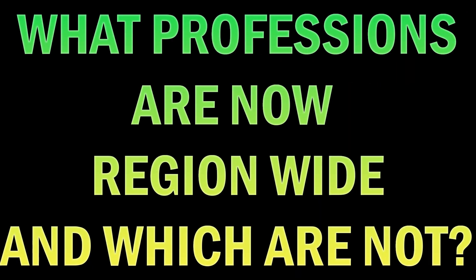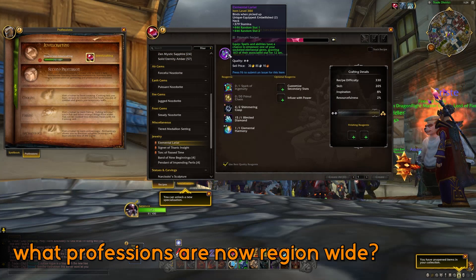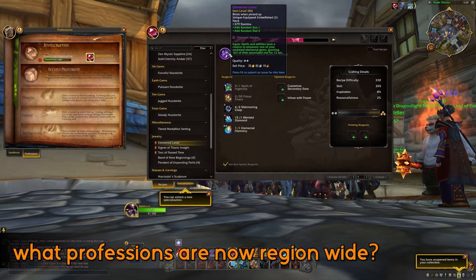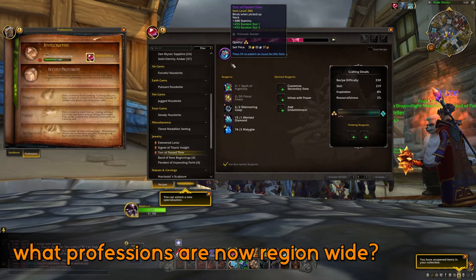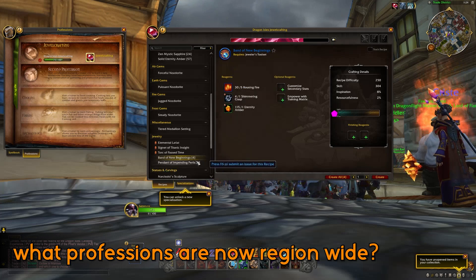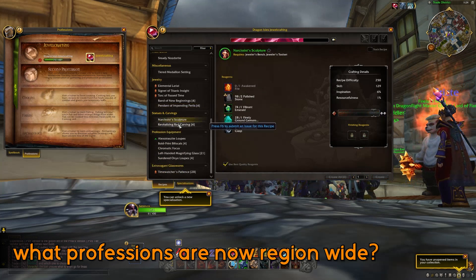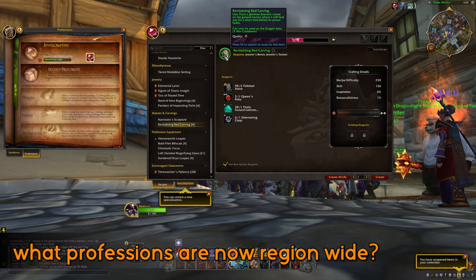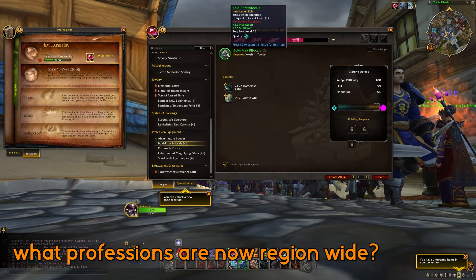Now that we know which servers are the most lucrative, what professions are region-wide and which are not? With the implementation of the region-wide auction house, the following professions are classed as region-wide — excluding BOE creations like mounts and darkmoon cards — purely because they produce items that can be sold across multiple regions: alchemy with potions and flasks, inscription with glyphs, enchanting, jewelcrafting (the gems portion), herbalism, mining, skinning, and fishing.